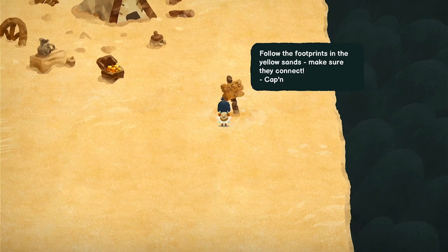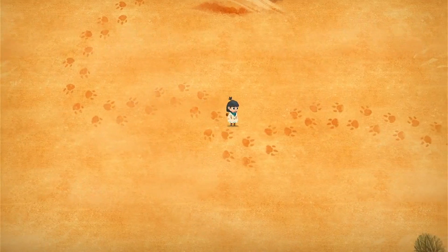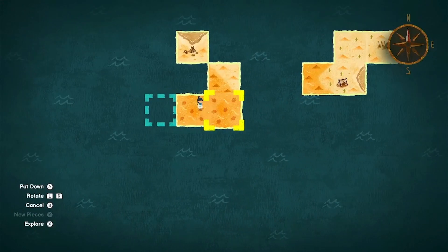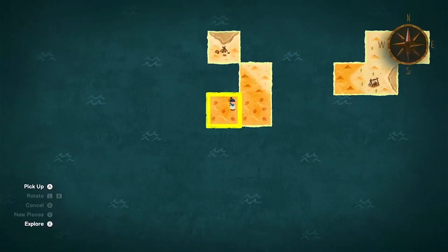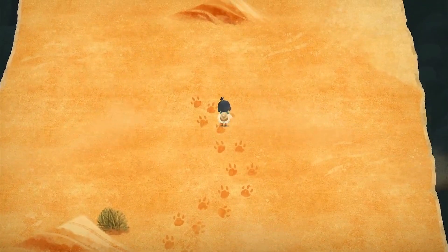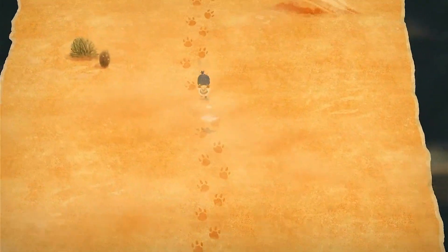'Follow the footprints in the yellow sands, make sure they connect.' Let's go back to the yellow sands. Okay, so now we have footprints — they're going this way, so now we need to... let's do this. Okay, same direction. Let's see what they look like — okay, they're not connecting this way. Wrong. Where'd they go? There we go! Keep going — oh, map piece, map piece!